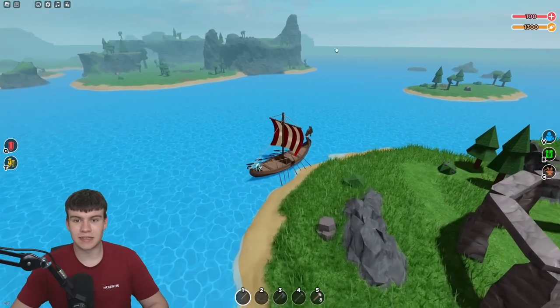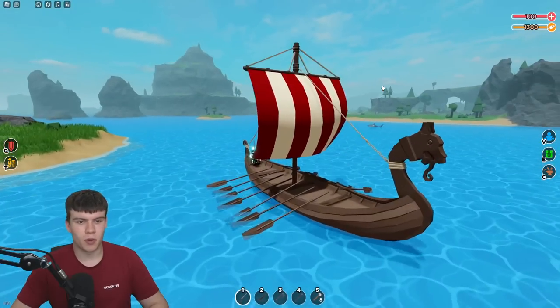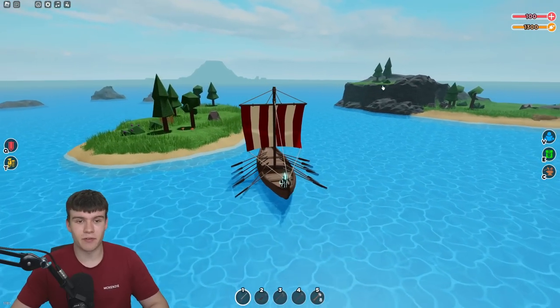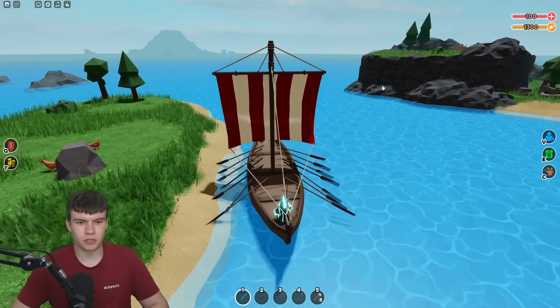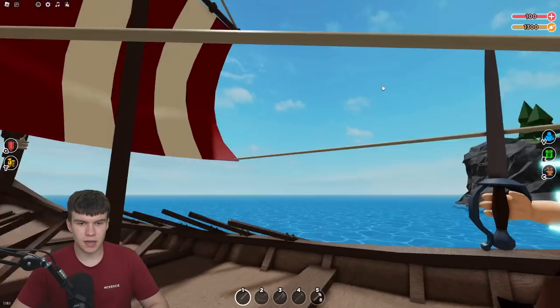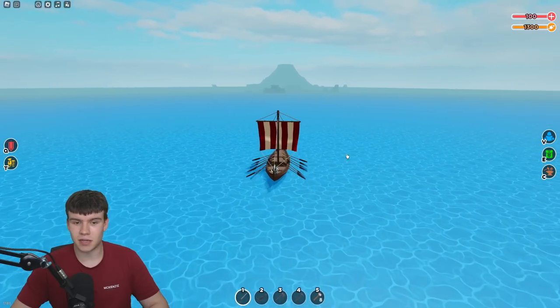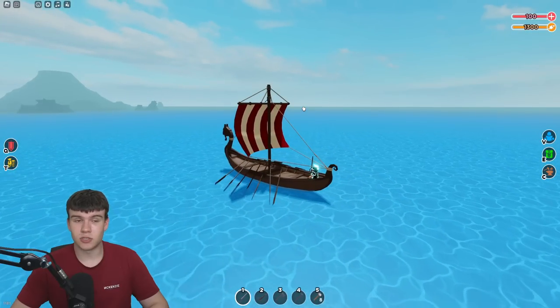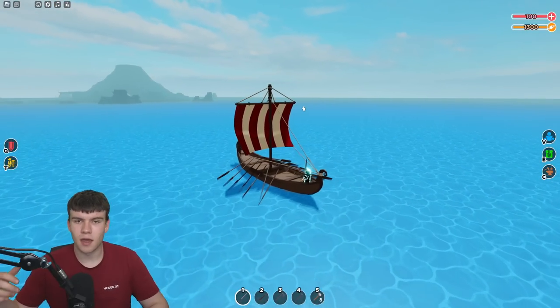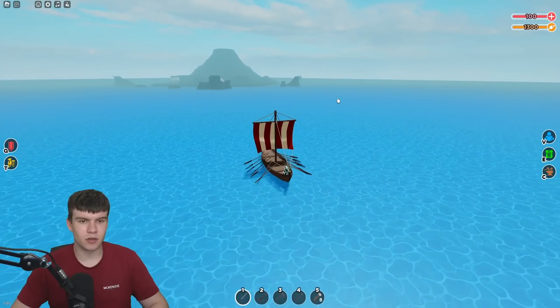If you guys spawn in the desert, it's really, really close - it's just right next to it. But if you guys spawn where I am, it's going to be a bit of a long journey. However, here we are - we are nearly there. This island will contain some of the best new stuff in the game - the obsidian, dark steel, all that sort of stuff. So anyway, let's go ahead and go to the volcano right now.